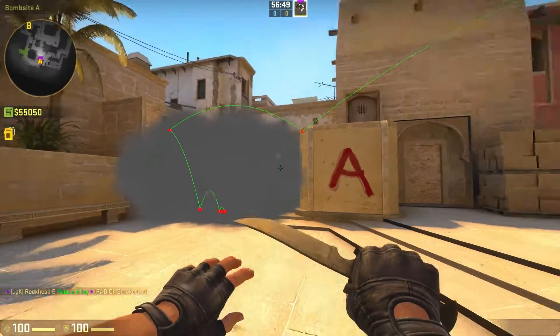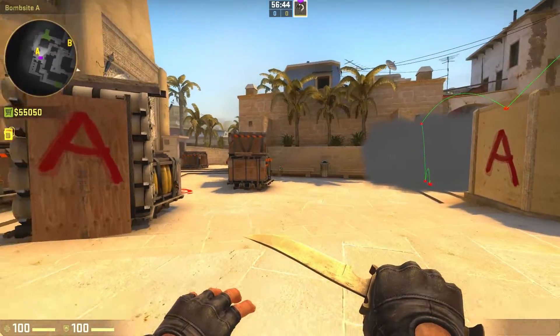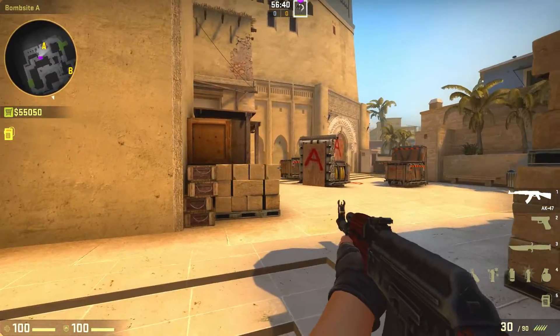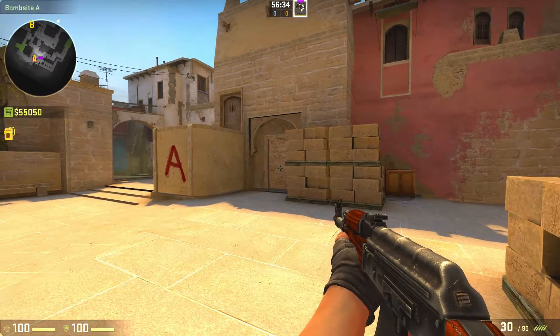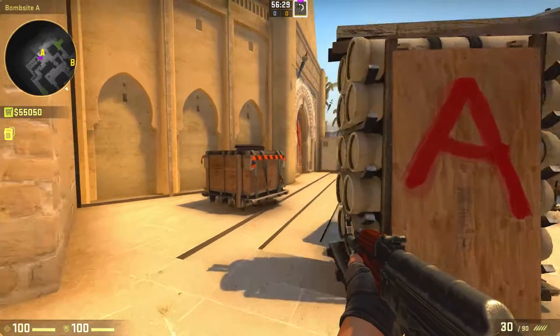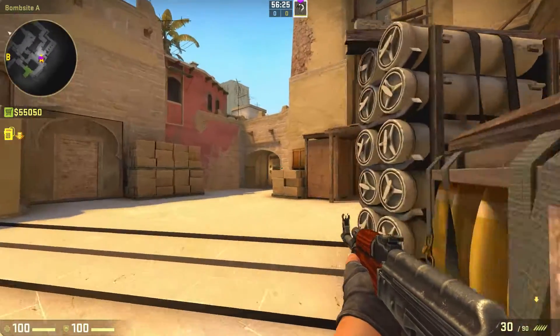Now with that smoke, the stair smoke, and the CT smoke, it's going to help you entry onto A a lot better. Usually you just peek your angles, always check this first, and if you get killed from Sandwich, that's where your support player comes in and takes them out. Then you just work your way in and plant the bomb. But those are our A-site smokes — let's move on to mid.